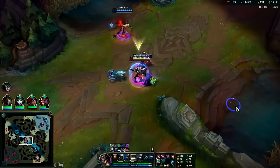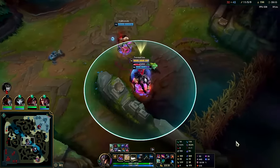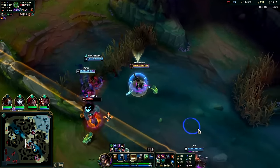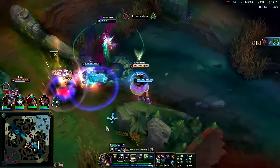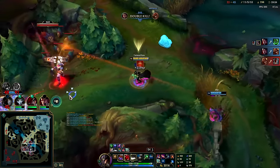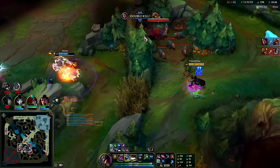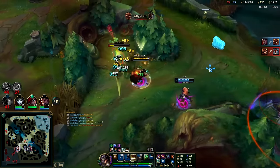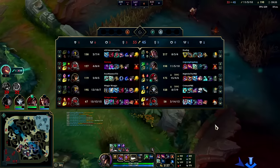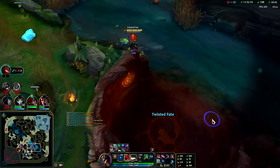We're scaled — lots of health, nearly 3K HP, nearly 700 AP. We're still missing a lot of gold spent. We can't really end off that — they have the minions and turrets right now. Might as well take dragon — it sets up the soul for us.